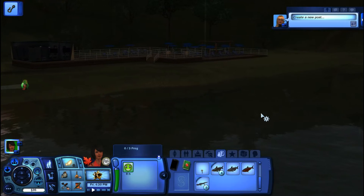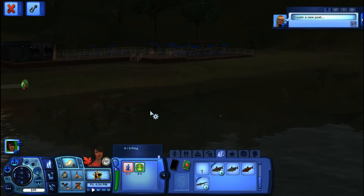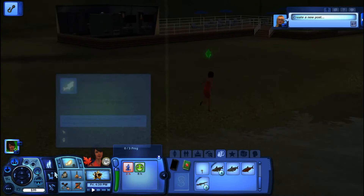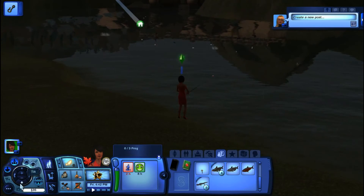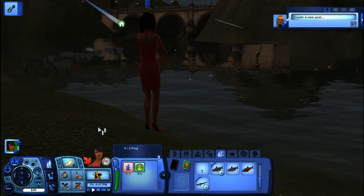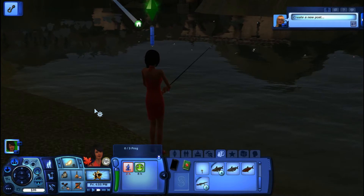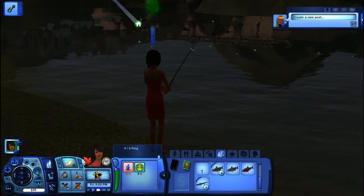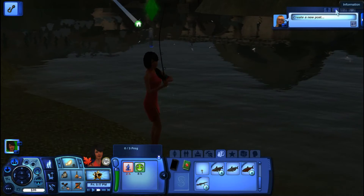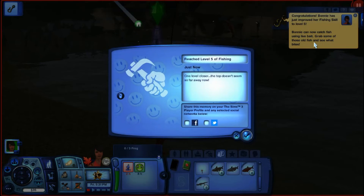Oh, it keeps canceling it out. Fish there. I didn't realize that if you click a different fishing spot, it changes it without you knowing. We're just going to watch her. She can fish like this — we can see the fish, we can see her, and we can see what she catches. It's already 5 o'clock and it's 63 degrees out, so it's not cold, but it's getting there and cooling off. She's caught another red herring. She's reached level 5 of the fishing skill!